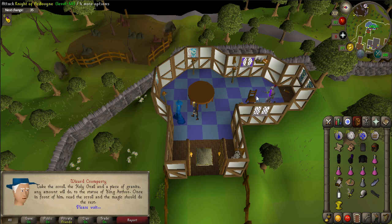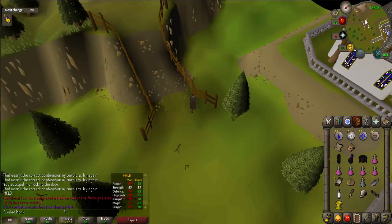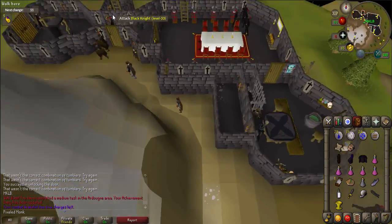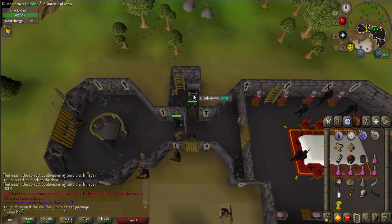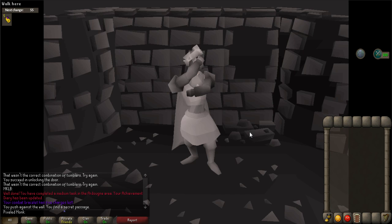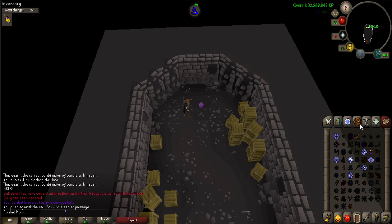After talking with Wizard Cromperty, teleport to the Edgeville Monastery with your combat bracelet or to Edgeville with an Amulet of Glory. Walk to the Black Knight's Fortress, which is located just northwest of the monastery. Once you're there, equip the bronze medium helm and iron chain body, then enter the fortress. When you're inside, equip all the black armor and left-click on the wall directly north of the front door to push it open. Use the ladder to go downstairs. Once there, walk south to see King Arthur's statue. Left-click on the statue to free him. Talk to King Arthur and give him the bronze medium helm and iron chain body so he can escape. Once he has the items equipped, teleport to Camelot.